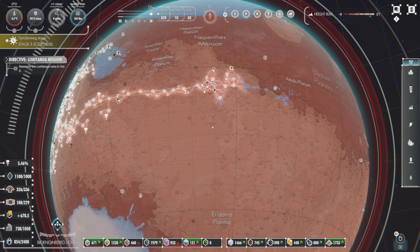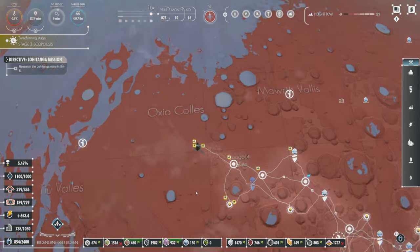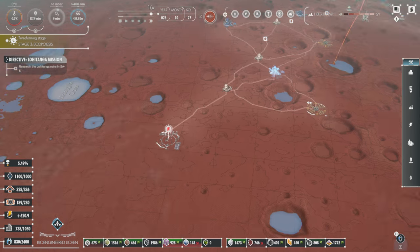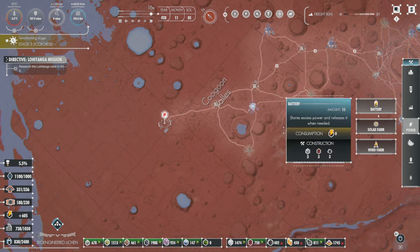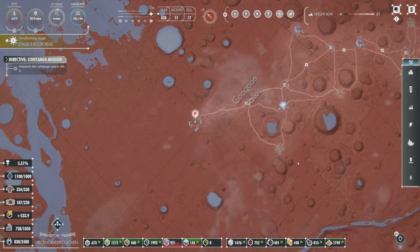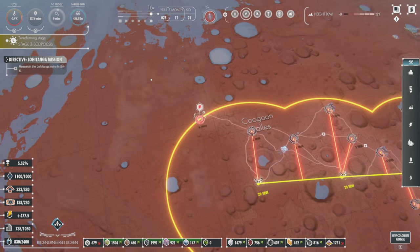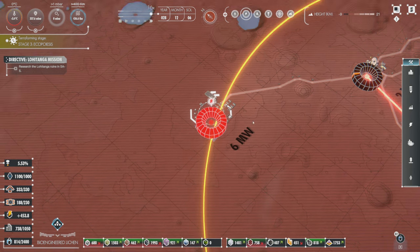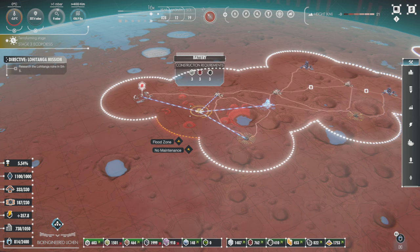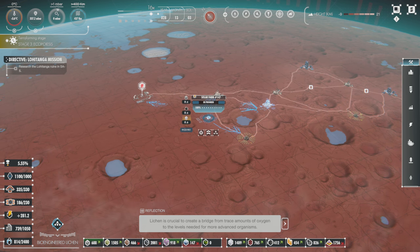Should we just go all out and just be like hey, let's just get the water going? Maybe kind of thing. Let's get another power factory in here. It is crucial to create a bridge from trace amounts of oxygen to the levels needed for more advanced organisms - this will be the beginning of the spread of plant and animal life across Mars. I think it would be a really solid idea to not require a full solar farm or wind farm to connect new buildings if you have a huge cluster of stuff in one area.